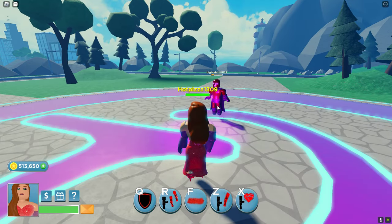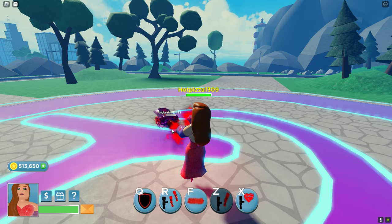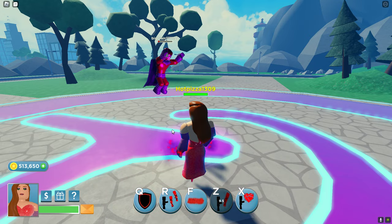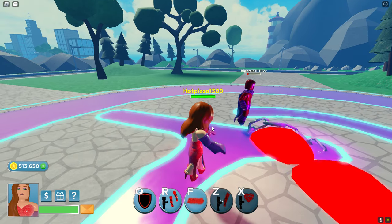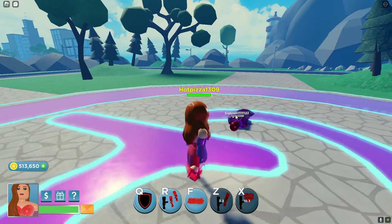Okay, now I see. This is the Z ability. And then you can kind of hold them in chains. And then her last ability, you pick up this heart and throw it down.